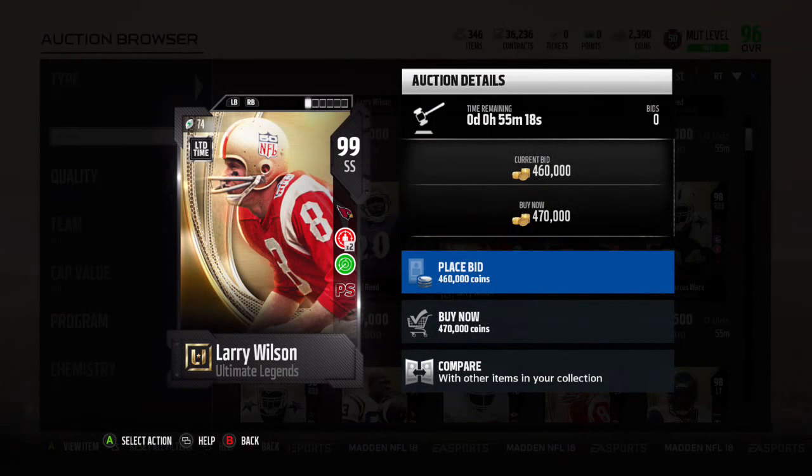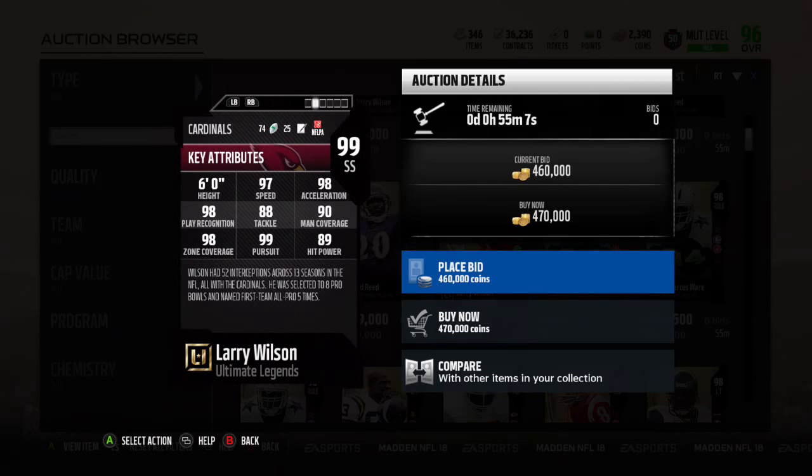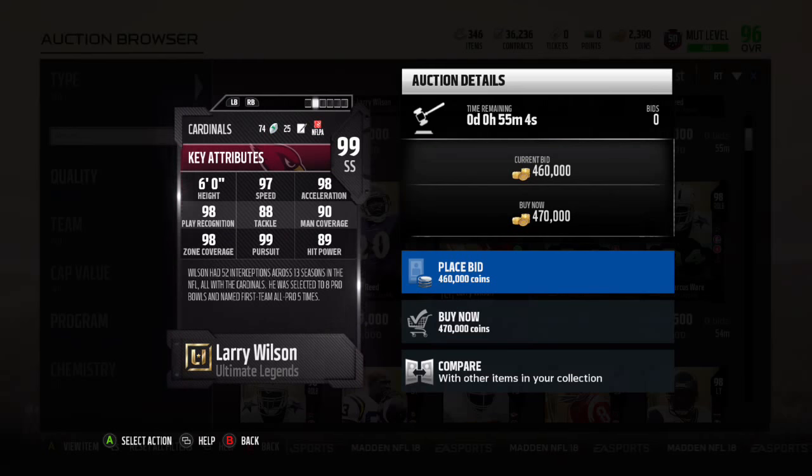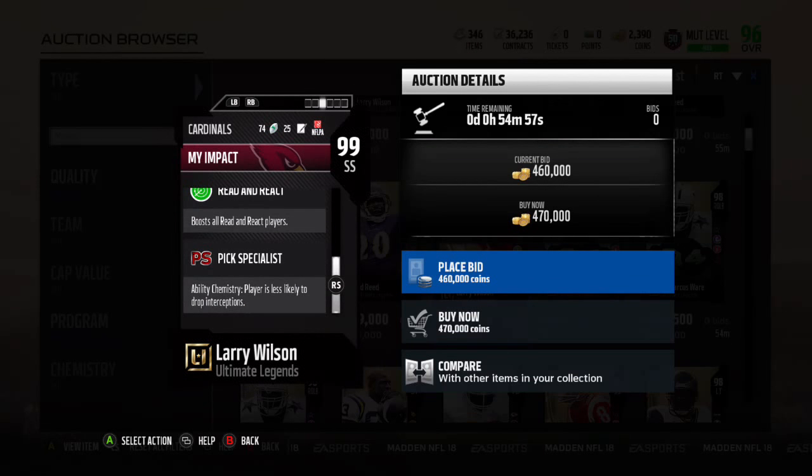Here is the limited card — in packs for 48 hours. It is Larry Wilson, 99 overall. Pick Specialist ability. 97 speed — wow. 98 play recognition. 88 tackle. 90 man coverage. 98 zone. 99 pursuit. 89 hit power. There's the Pick Specialist.